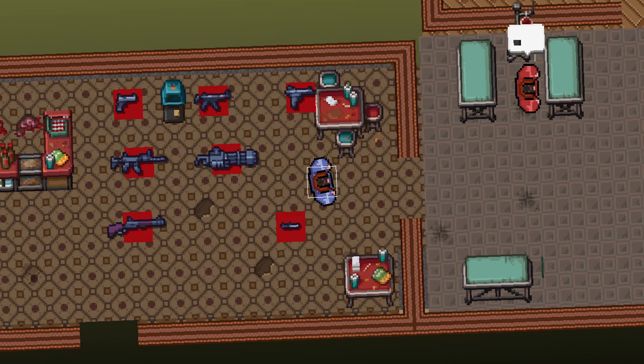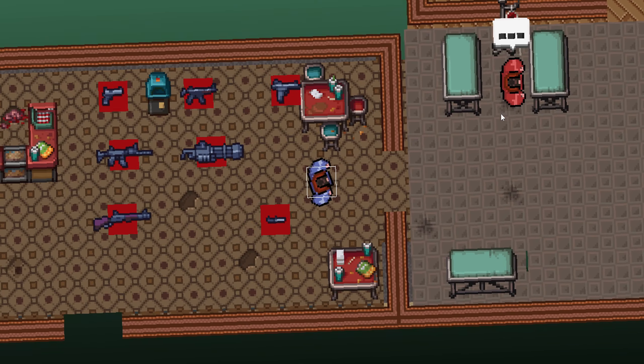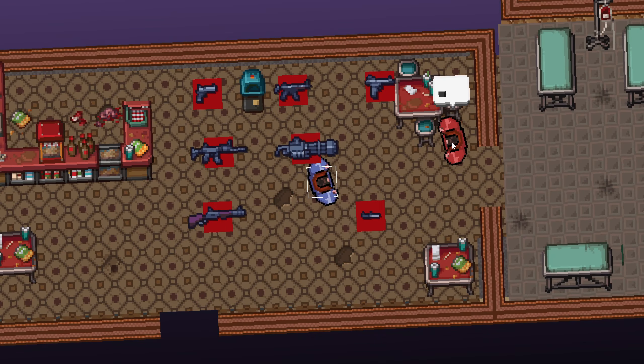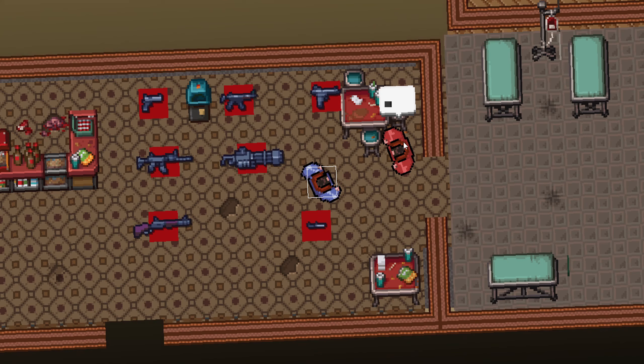Welcome back to episode 27 of remaking Hotline Miami in Game Maker Studio. Today we're continuing from the last part — we clicked the right mouse button and the enemy went to a specific spot. We're going to remedy that: the enemy will go to a specific spot, stay there for a few seconds, then return to the original position. We'll also change the hover emote so we can tell what state we're in from the outside.